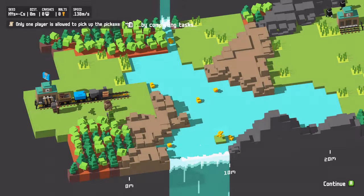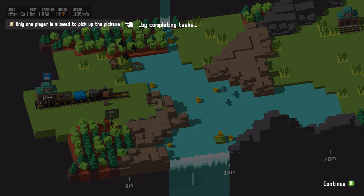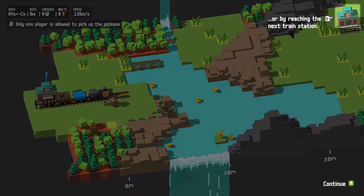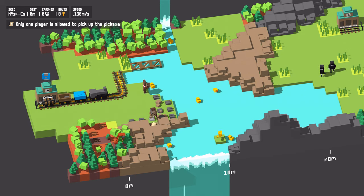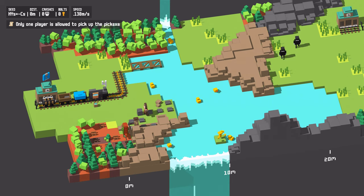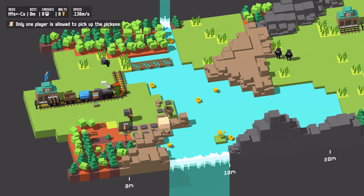Oh, did I pick up a ham? It's still telling me how to do stuff. Only one player is allowed to pick up an axe — I'll just mine. Jez, you'll have to cut wood very quick. Your train gets faster; upgrade your engine to reset the speed and unlock the next biome. Oh no, we need tracks! There's already a track — build, get it, yeah! It's going too fast.